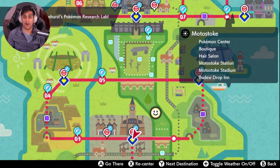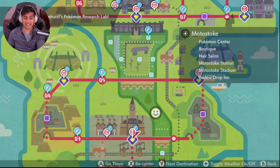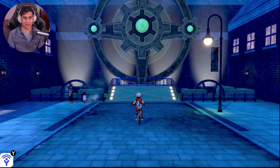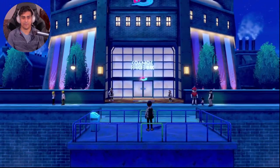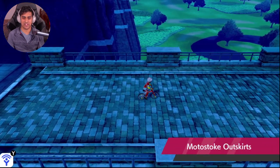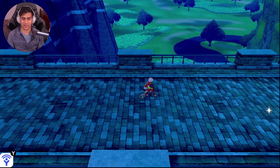There's also an option of farming feathers in the game. You can take a flying taxi to Motostoke, head up, and take the bridge. When you go across that bridge, you're going to see a lot of sparkling items — things like Muscle Feather and Genius Feather scattered along the way.